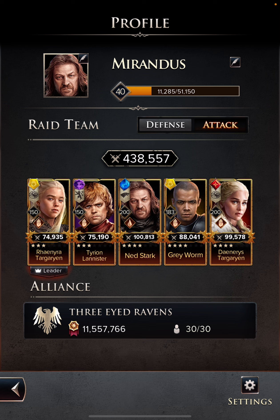Right now I have Rhaenyra in my team, which synergizes well with Daenerys because Rhaenyra buffs Daenerys by putting fire stacks on the enemies, and then when Daenerys goes off she does a lot more damage. I also have a synergy with Grey Worm and Daenerys because they are allies, so they partner together to create desired effects. Another mini synergy I have going on is Tyrion with everybody.